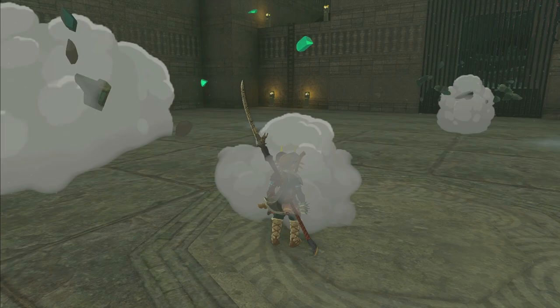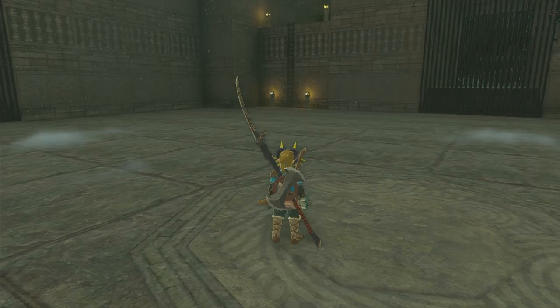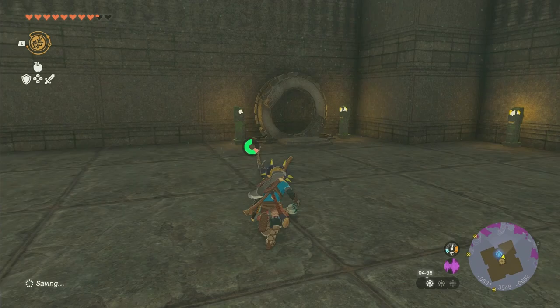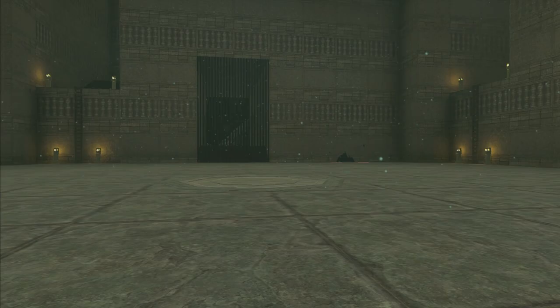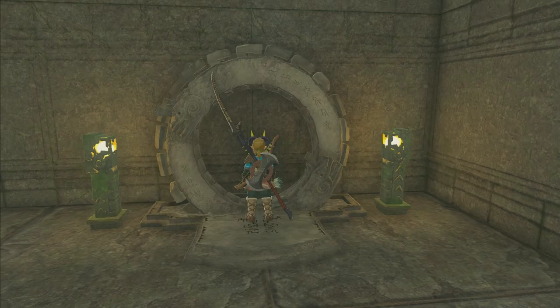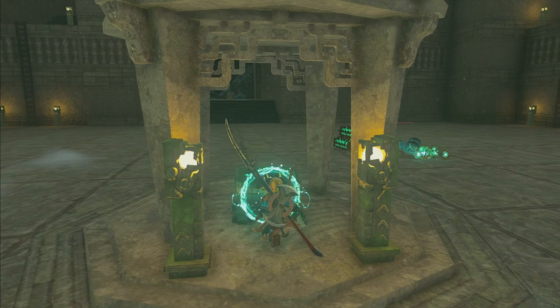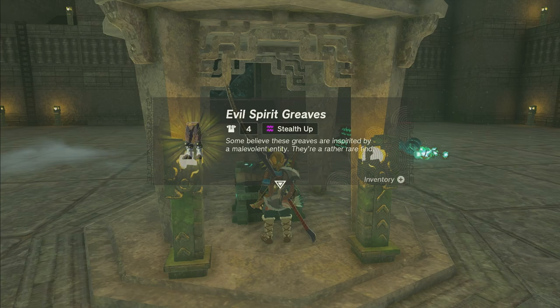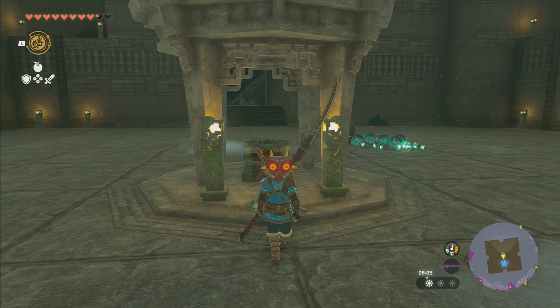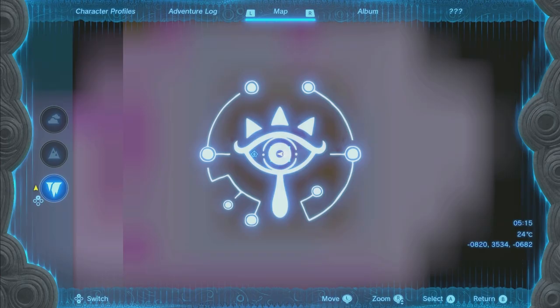Eventually finish him off. After the Flux Construct is dead, a cutscene will indicate that the portal activation thing is now active. Head over, activate it, it'll give a cutscene with lots of text. Afterwards, something happens with a chest — the thing in the middle starts lifting into the air, revealing the chest. Inside is a piece of very rare and very useful armor: the Evil Spirit Greaves. This also completes the side quest 'The North Lomei Prophecy.' That's how to do the North Lomei Labyrinth and Castle Top Floor in The Legend of Zelda: Tears of the Kingdom.